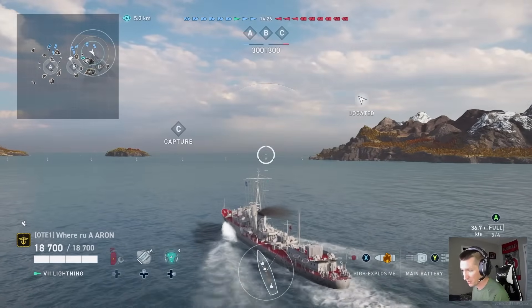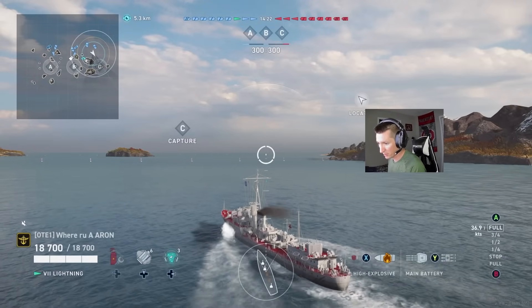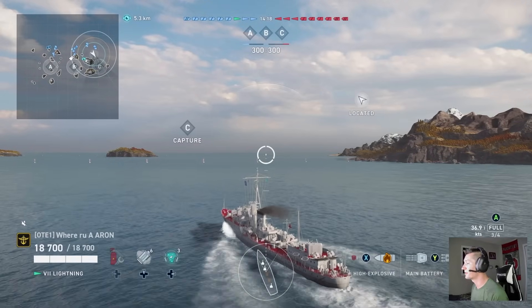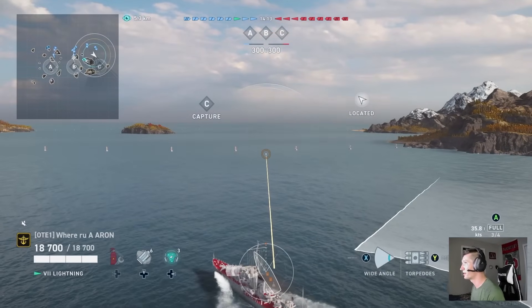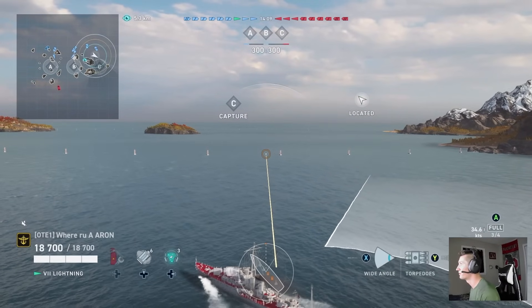Also, the located icon — right by my head here — that little located icon is letting me know that a ship on the enemy team has that located symbol. So right off the bat we know that there's most likely a destroyer coming this way.